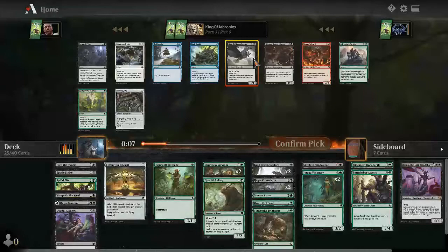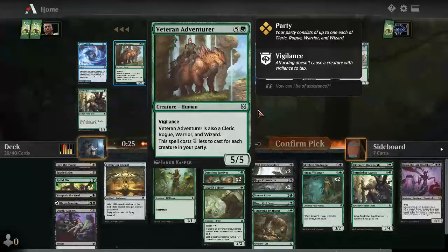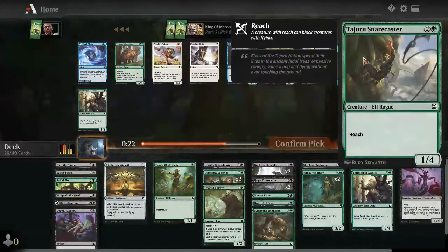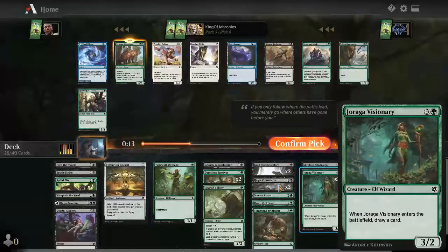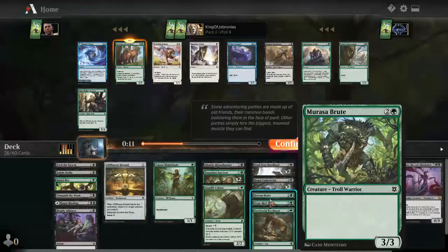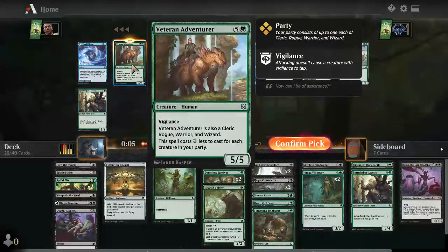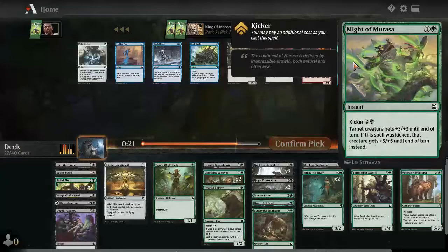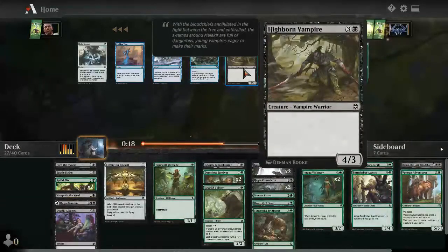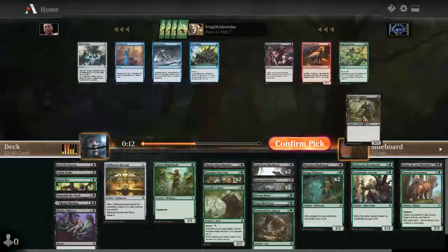We're not splashing, so let's take Ghastly Gloom Hunter — it's pretty nice if we can kick it. Veteran Adventurer is quite strong — we do have a warrior, a rogue, and a wizard. Morasa Brute is also a warrior. Turntimber Aesthete is a cleric. It's a solid card — might or might not play it but we'll see. Highborn Vampire is okay. Might of Morasa is probably not playable. Drawn from Dreams — we're not really a party theme deck but we'll note it.